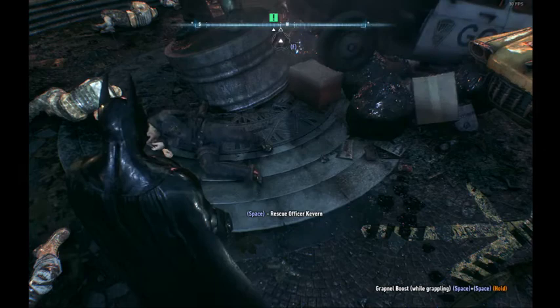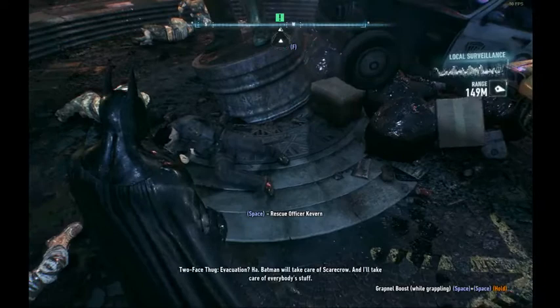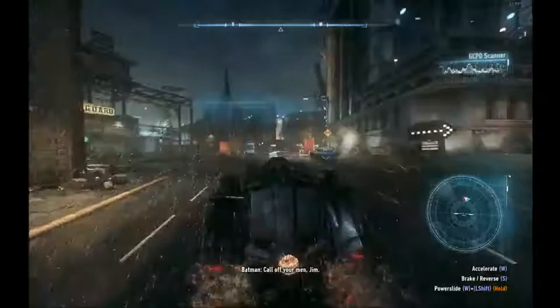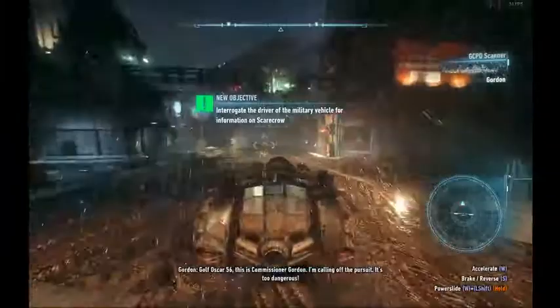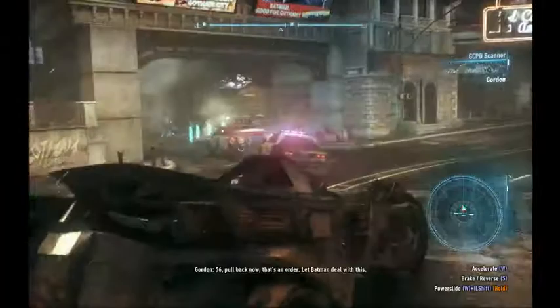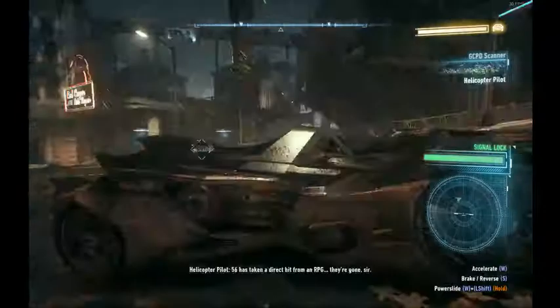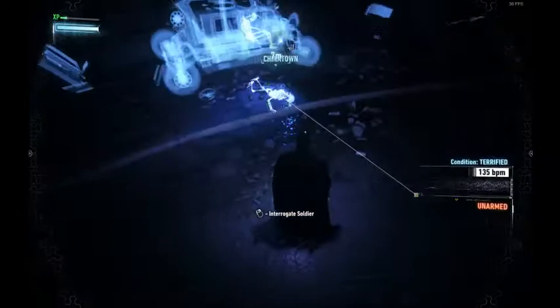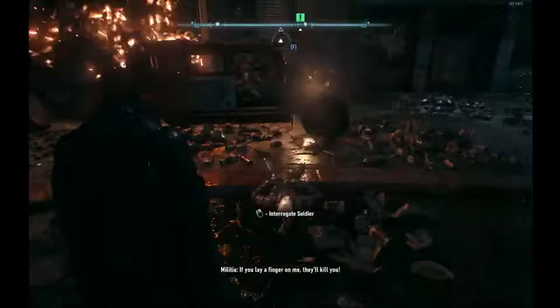I'm changing the difficulty back to hard. Now we rescue this officer, skip the cutscene, call the Batmobile, and skip that cutscene. Now we chase this truck — this is the most consistent way of doing this. You need to go fairly fast and make sure that the truck shoots an RPG at the intersection. After the animation where it blows up the police car, circle around and cut off the truck. Stay on the left side of the road and you'll have a much easier time hitting it. Then we interrogate the soldier who tells us to visit Oracle.